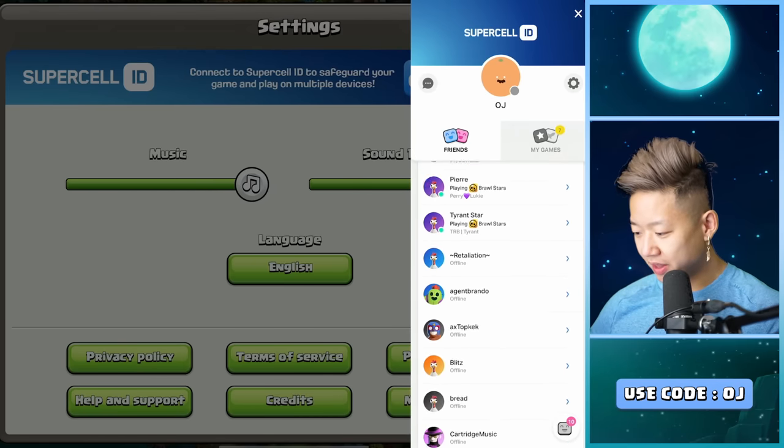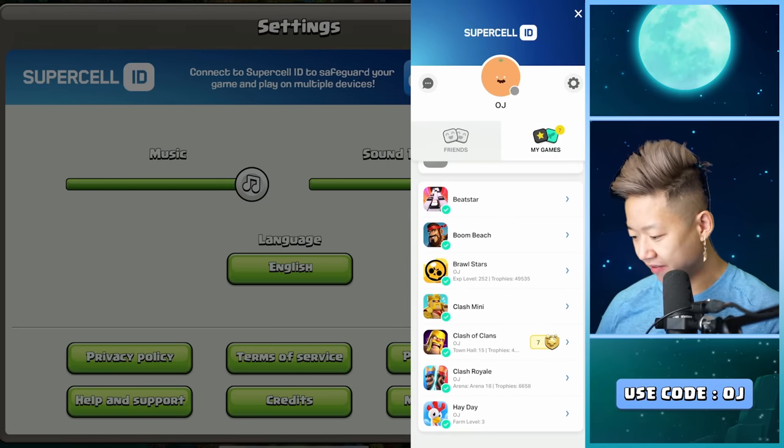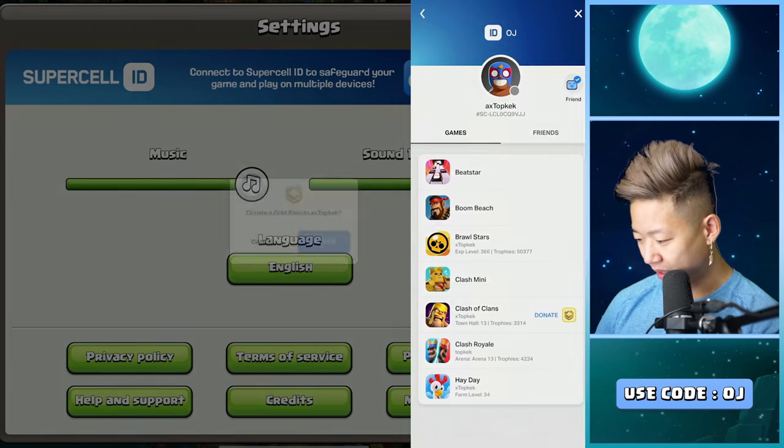One thing I wish is that there's better inventory management. It says if I go to my games, I have 7 Gold Passes. Same thing in Clash Royale — it says I have 1. I don't know if Keck is free to play, but I'm about to ruin his life.